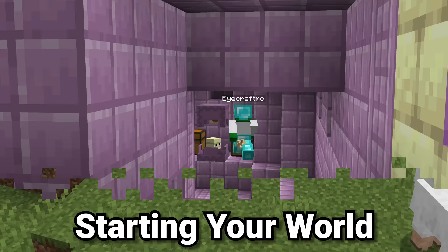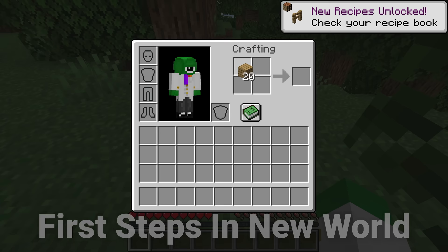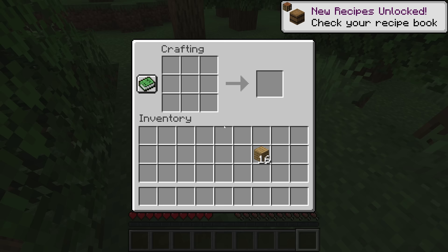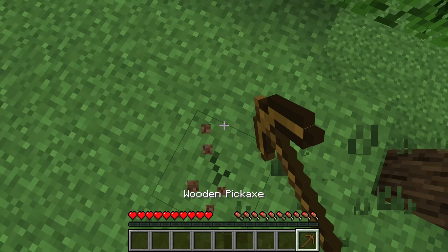Immediately when you spawn into a world, you want to analyze your surroundings and see what's there. As soon as you've done that, collect a minimum of three logs, turn them all into planks, make a crafting table, place it down and make two batches of sticks. Then make a wooden pickaxe, but no other wooden tools as they're just a waste.